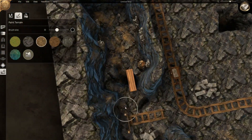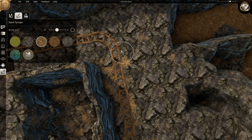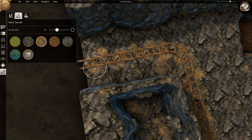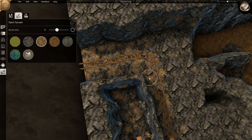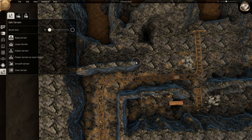Dirt is added to the ground to make the mine look more active. Walls are then added to break the map up more.